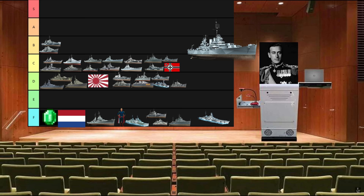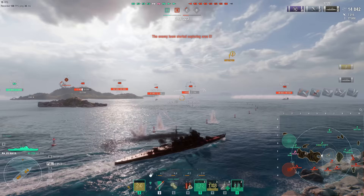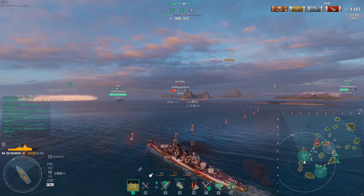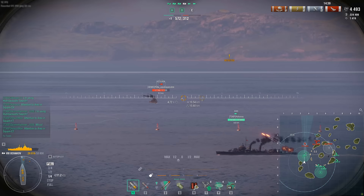Take an Otago, shove it down to tier 7, call it a day. B tier. Take a Smolensk, give it 8 152mm guns, remove the smoke, slap radar on it, drop it down to tier 8 — now you have an Otchakov. B tier.